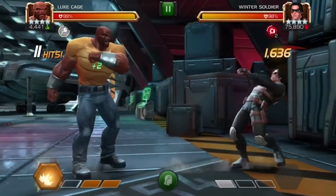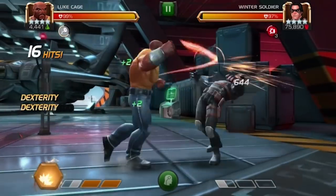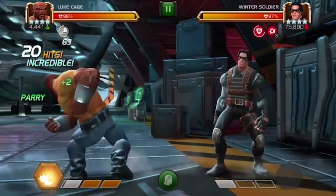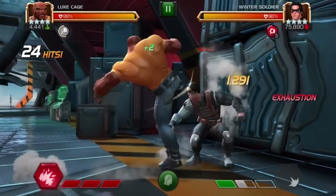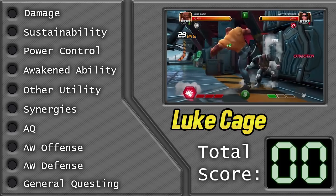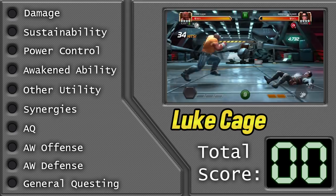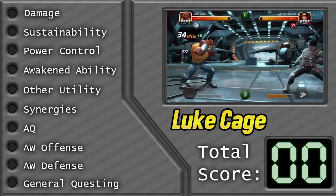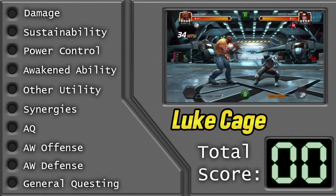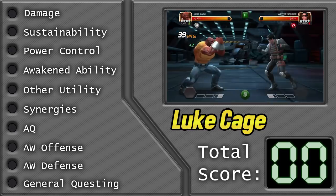Today we're going to be taking a look at Luke Cage. If you missed the first episode of this, I made a video on Dr. Voodoo — there will be a card up in the corner where you can click and go watch that if you want. The way this works is I take 10 different aspects of a character, the ones that you see here on the screen, and I rate them on a scale of 0 to 3: 0 being the worst, 3 being the best, 1 being average, and 2 being good. Once I rate all the categories, the character will have a total score which we will use to compare them to other characters in this game. So without further ado, let's go ahead and get into the Champa Decks here on Luke Cage.